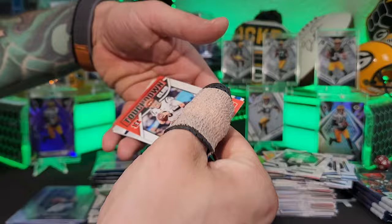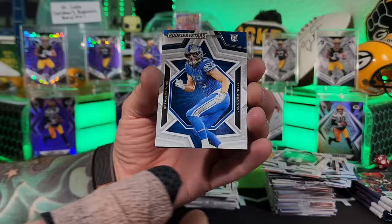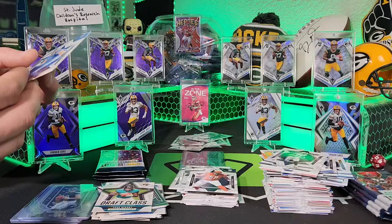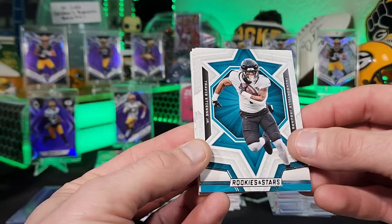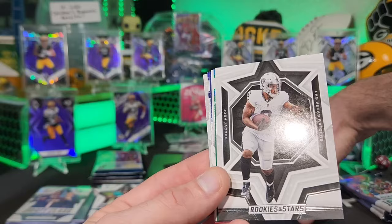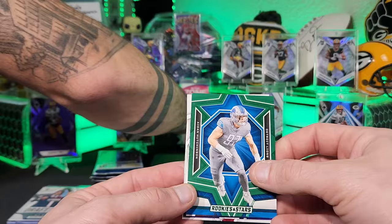CJ Stroud base — not bad! We can stroud our Richardson now. Jack Campbell, Darnell Wright. Naji Harris, Micah Parsons, DJ Shark Jr. — building the Jr. pile. Joss Jacobs base. Aiden Hutchinson on the green, Davante Adams, Derrick Henry Touchdown Club, Tavarius Robinson, Michael Wilson.